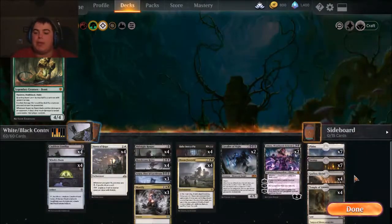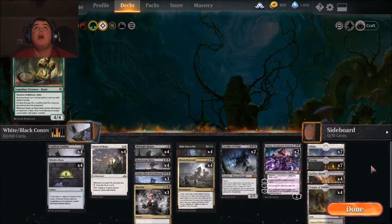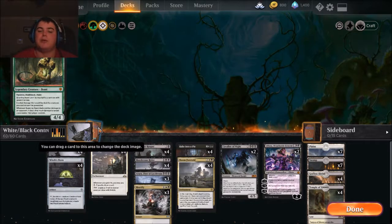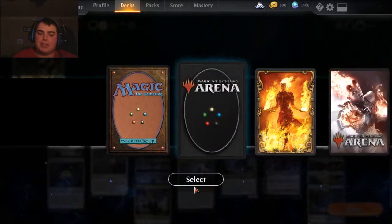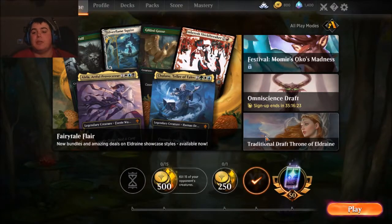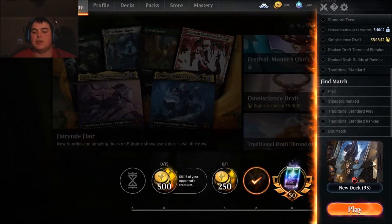We're playing a very generic white-black mix for the land base — Temple of Silence, Godless Shrine, and seven and seven on Plains and Swamps. That's basically the deck. It's done pretty good for me so far. I have a policy: if I'm going to post content, it's going to be good content. You don't deserve to watch me absolutely bomb and tank. We also have a quest to kill 15 of our opponent's creatures, so let's play.